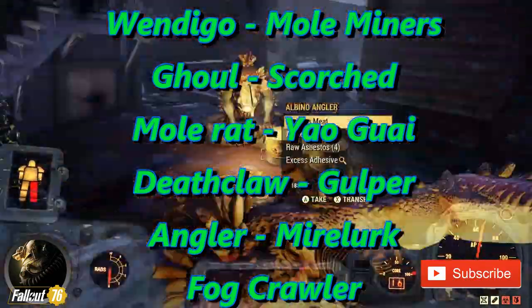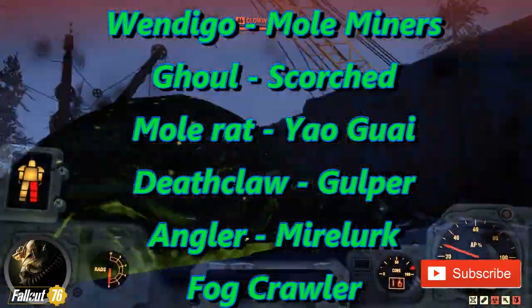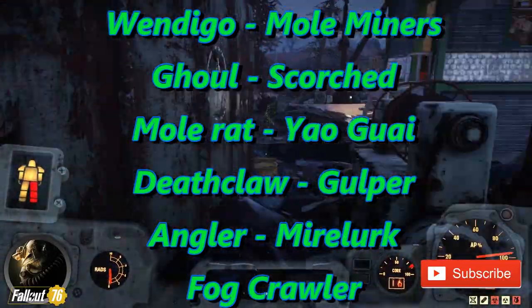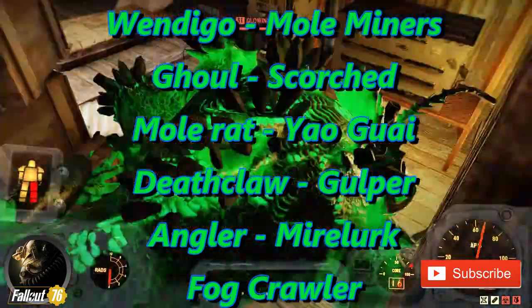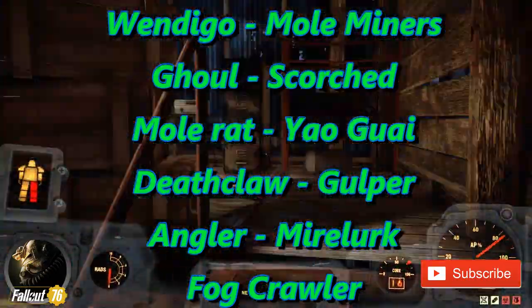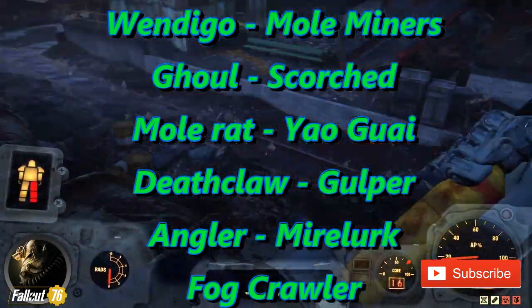Now what's important about this location is all you have to do is simply log out of the server — leave world, log back in — and you're going to spawn just outside of the Flooded Train Yard. Run right back in and kill everything. Do it over again, rinse and repeat, and you get so much scrap, so much useful scrap from these guys. It's just amazing.